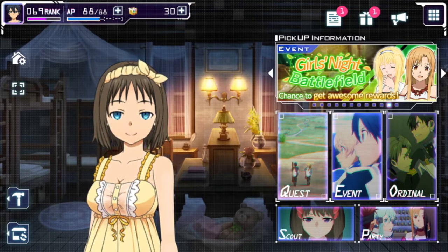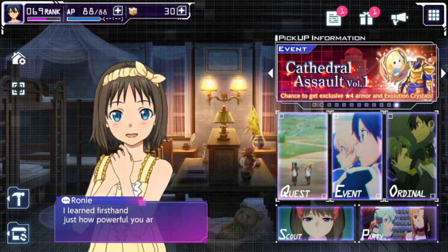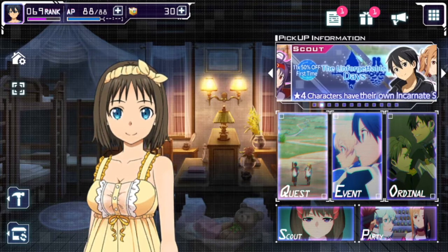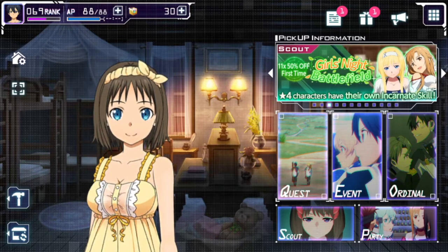You've got an inbox function, which is usual, but when you accept stuff in the inbox it goes into a present box on the other side — so that's a bit odd and you kind of have to collect things twice. I'm sure they'll improve the quality-of-life aspects as the game progresses. You've got your banners and your quest mode, which is your story mode.